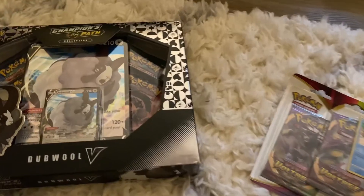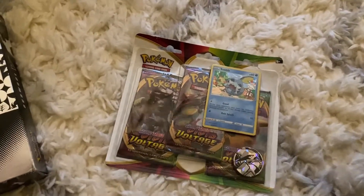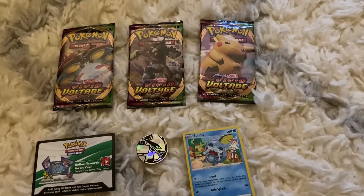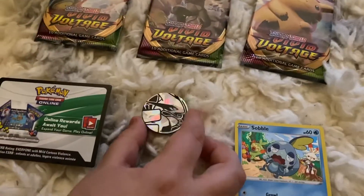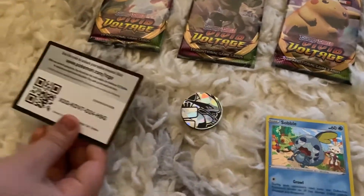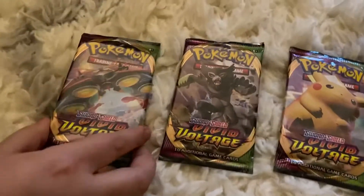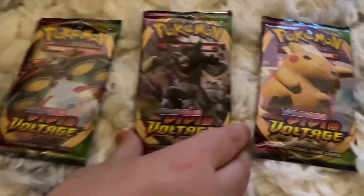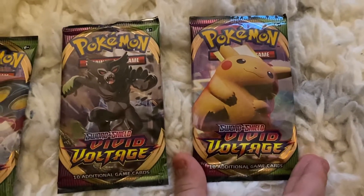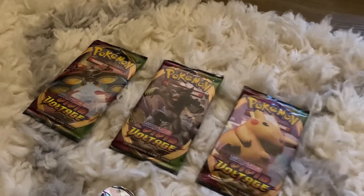First we're going to start with Vivid Voltage. Let's see what we get inside. So this is what we got: a hollow Sobble card, a Lugia token, and three packs — an Orbital pack, a Rude pack, and a Pikachu pack — all Vivid Voltage. Let's get started with the Orbital pack.